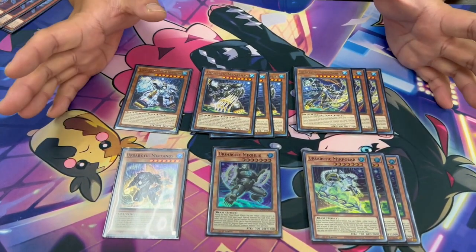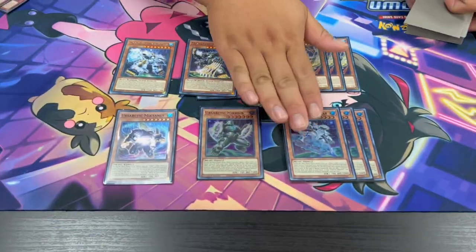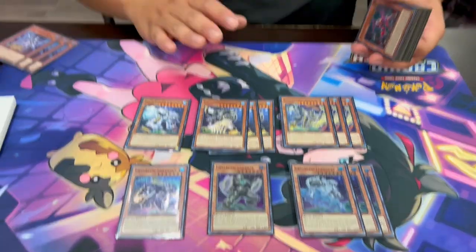Now, how do you get all these Level 7s on the field? While they're in the hand, during either player's main phase, you tribute a Level 7 or higher monster to special summon themselves to the field. That means inherently, as long as you have other Level 7s or each other in hand, they are essentially quick summons on either player's turn. This lets you do cool things like summon a Minor on turn zero to get a search, or summon a Major to book a monster on your opponent's turn, building a board on your opponent's turn as you're disrupting them.